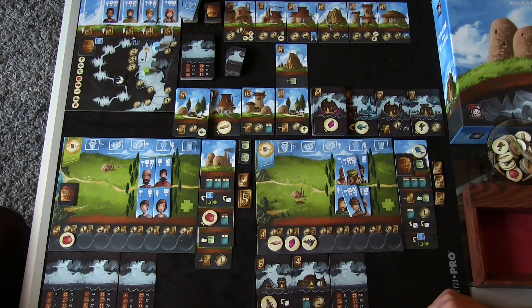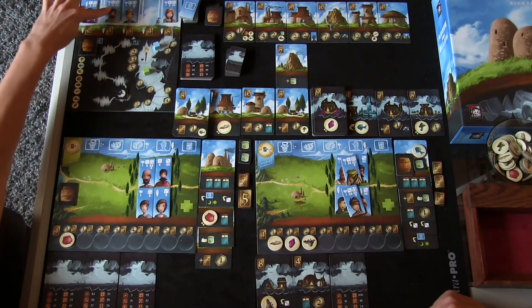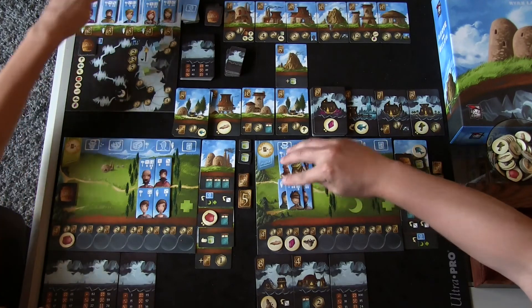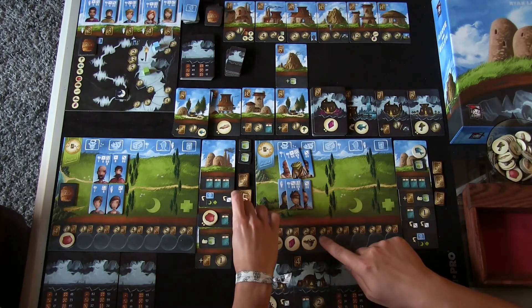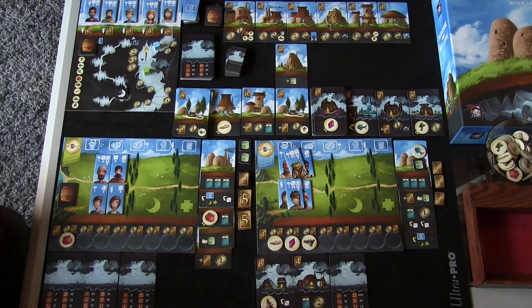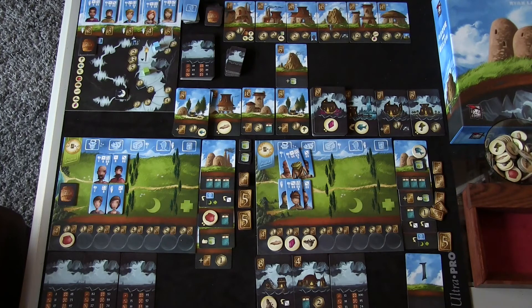Let's end the round and move to round six. New cider, new villagers. Now we rest: I've got five beds and six villagers, so I use a cider to rest the last one. Collect income: Frances makes six, I make seven dollars. Pass the first player card to Frances.